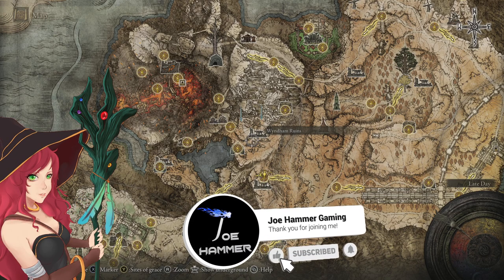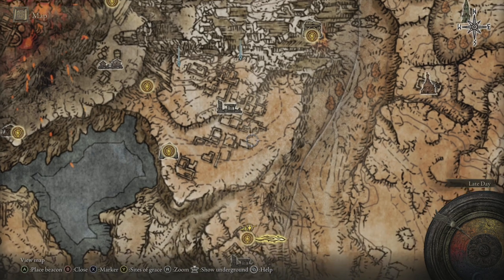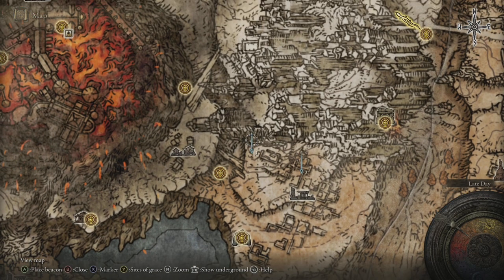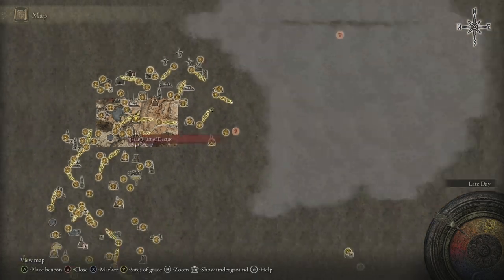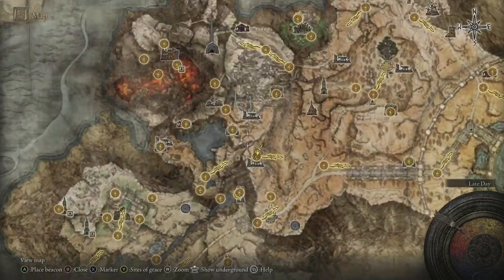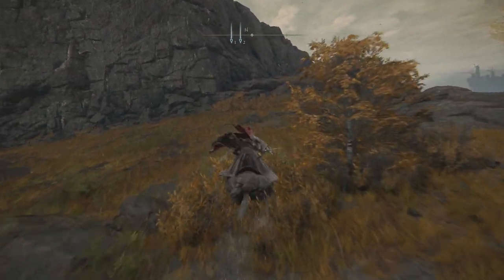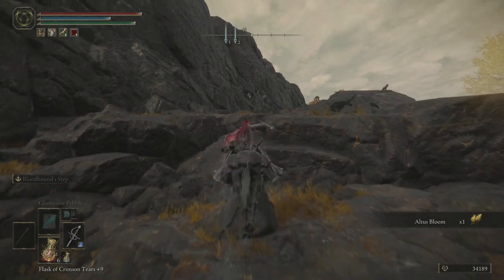Hello everybody, welcome back to more Elden Ring. Time for us to be dealing with Wyndham Ruins. We're going to be getting ourselves another death route, and at the back of this area is a catacomb as well, so we'll go ahead and deal with both of those. We are obviously starting out from the Erdtree Gazing Hill, and we'll be heading up the hill towards where we can see the statue ahead.